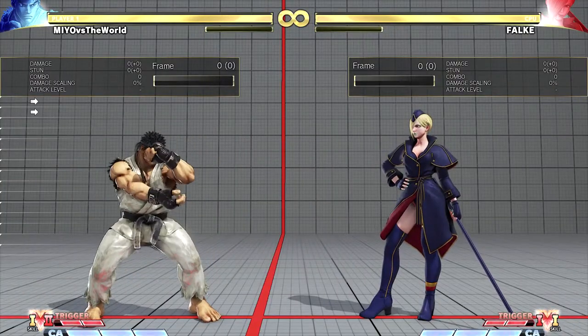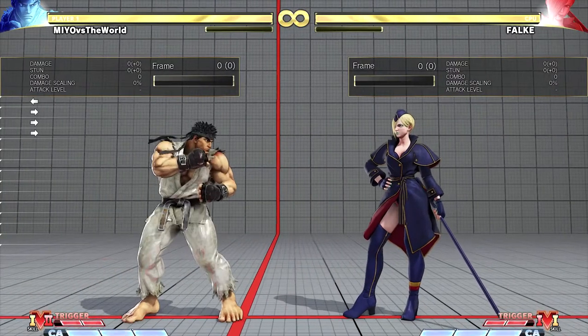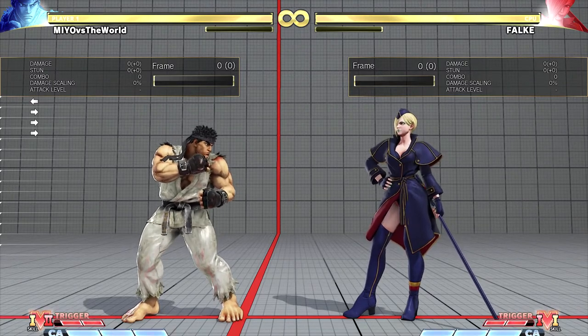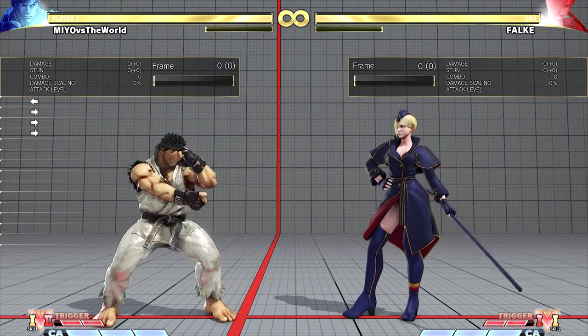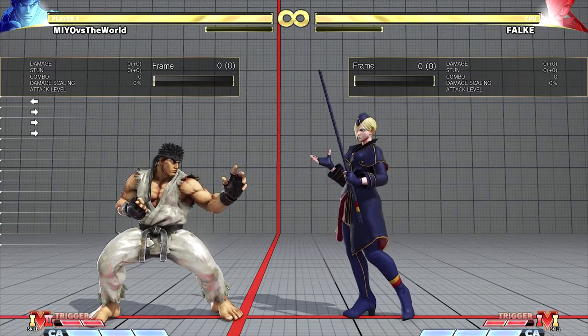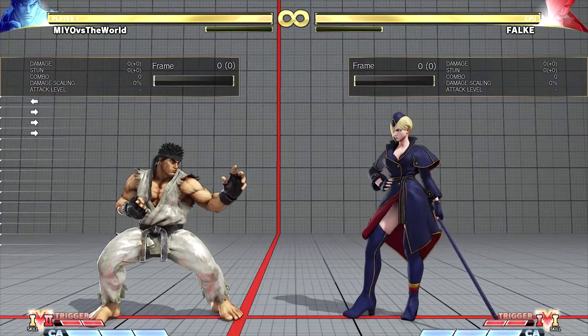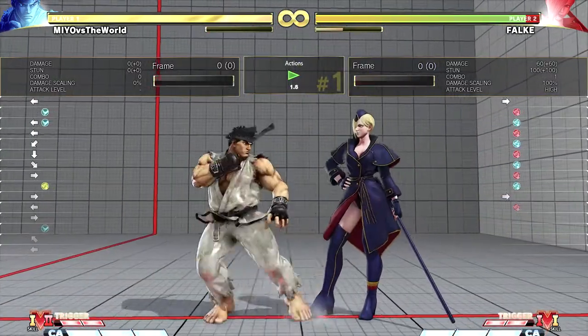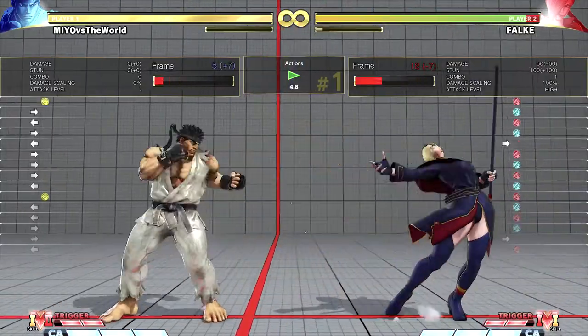The next thing I want to talk about is punishing. Many of you already know that medium attacks are normally pretty good — if your opponent blocks your medium attack they normally range from two to three frames plus on block. But another good aspect for medium attacks is whiff punishing.